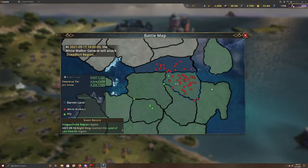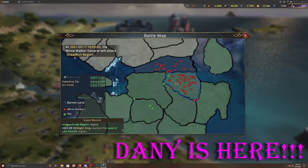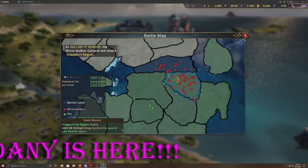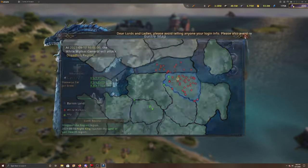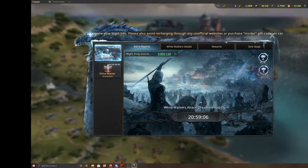The White Walkers have actually started attacking this region, and there's already another timer — they're going to go after the Dreadfort region next. You can see they're slowly moving their way south, which is very cool to me — how this is actually slowly progressing. It looks like Daenerys Targaryen has actually appeared on the map as well, which is very new. She's finally arrived.